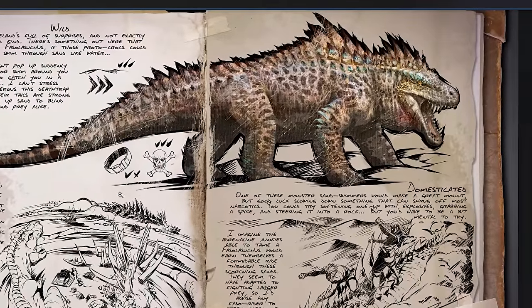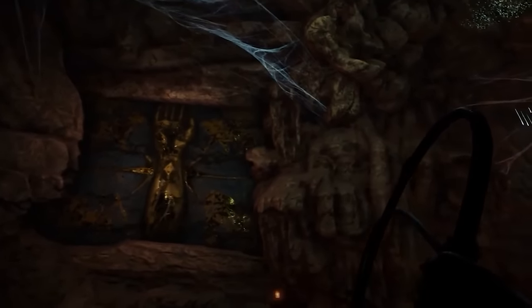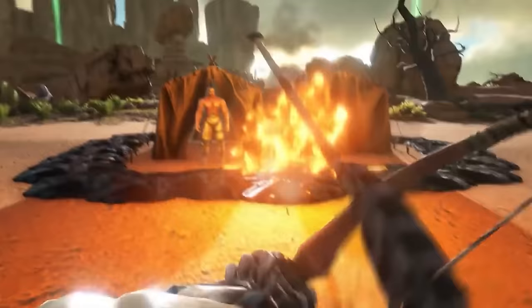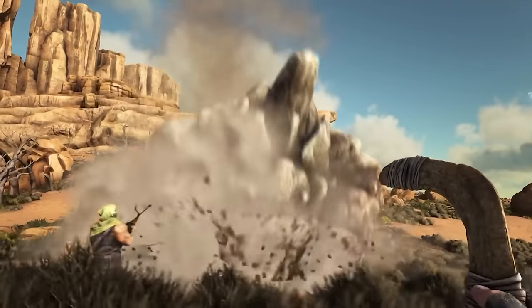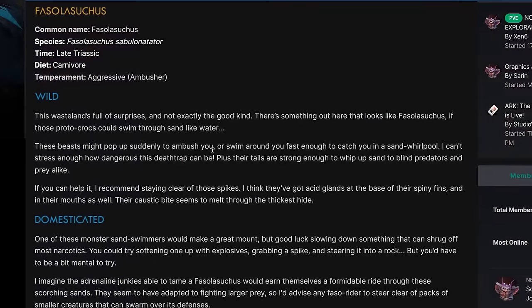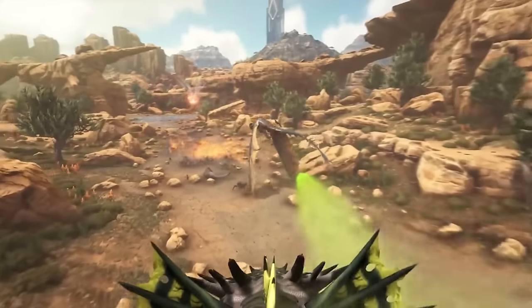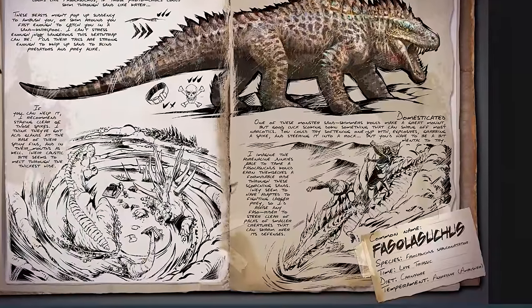Their tails are strong enough to whip up sand and blind predators and prey alike, so this tame has a whole lot of new mechanics and abilities. They're going to basically swim through the Scorched Earth and possibly in water, making it a lot easier to get around on the ground. Think of it like a massive T-Rex-sized creature, possibly bigger. They've even got acid glands at the base of their spiny fins, so they can blind and swim through the sand. It's pretty crazy how powerful these sound, and I think they're a bit slept on.